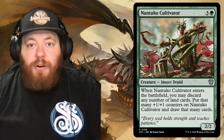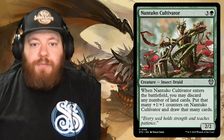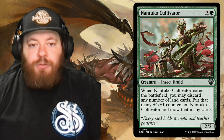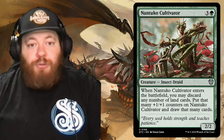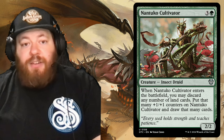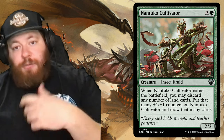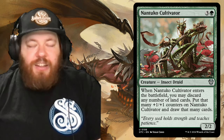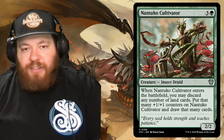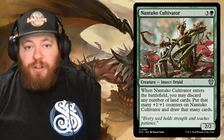Last for the reprinted creatures, we have Nantuko Cultivator — three and a green for an insect druid. Whenever Nantuko Cultivator enters the battlefield, you may discard any number of land cards; put that many +1/+1 counters on it and draw that many cards. If you have a handful of lands, you can pitch them all, get a big creature, draw cards, and trigger things like Hazon Tamar's desert abilities — it could win the game, generate a bunch of tokens, or make your stuff really big all at the same time.